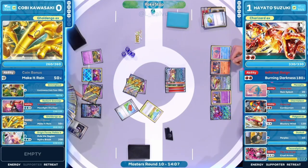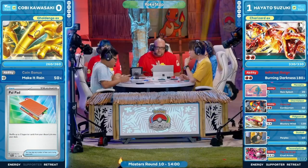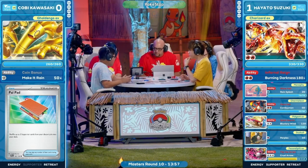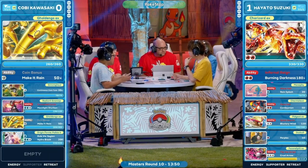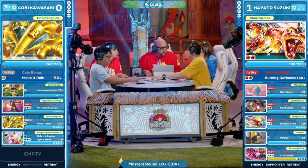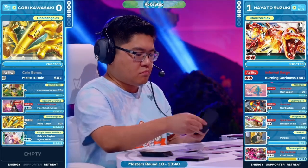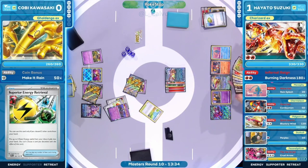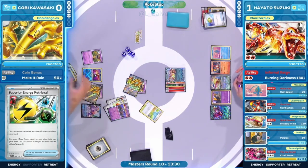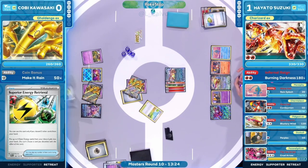Give yourself the opportunity to find all the different avenues to victory — Kobe is certainly driving that way. We saw the Pal Pad, recycling Boss's Orders and Silene — maybe we can try it again. Superior Energy Retrieval discarding Buddy-Buddy Poffin and a Klefky — Klefky actually has been helping a lot against unique matchups like Iron Thorns. But for now it hits the discard pile to get energy into Kobe's hands.